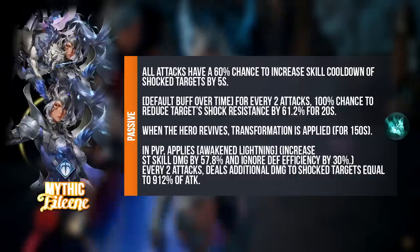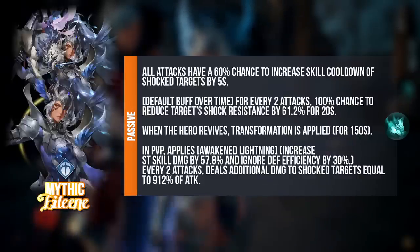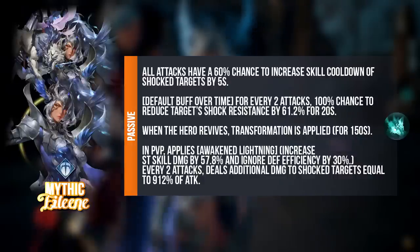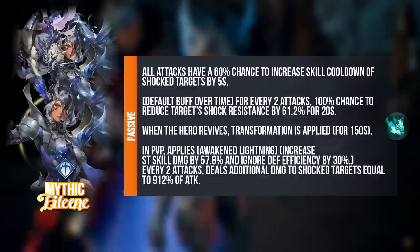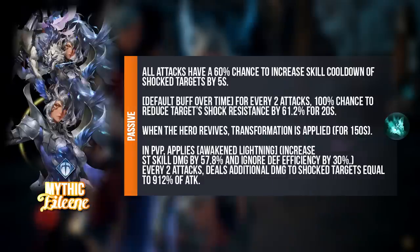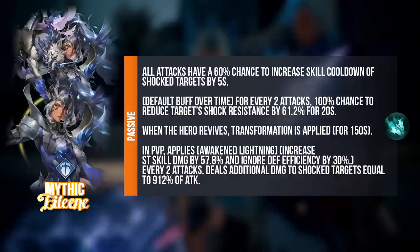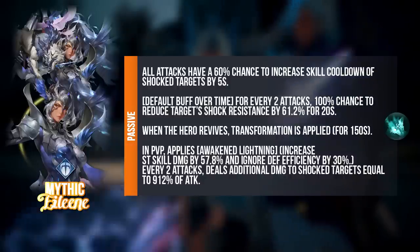For Myth Eileen's case, she will only transform after she revives. You might think this is not so great because there's no continuity, but later you will realize it's very possible. For the last part of her passive, in PVP she applies a new effect called Awaken Lightning, whereby she increases her single target's skill damage and also increases her Ignore Defense Efficiency by 30%. I think this scales with skill level, and these numbers are all based on skill level 15. Every 2 attacks, she will also deal additional damage to shock targets equal to 912% of attack. So there's a lot of passive damage dealing and also trying to increase her own shock capabilities.